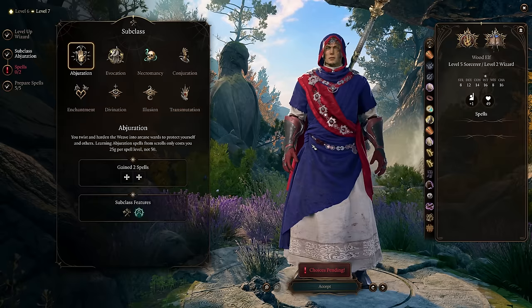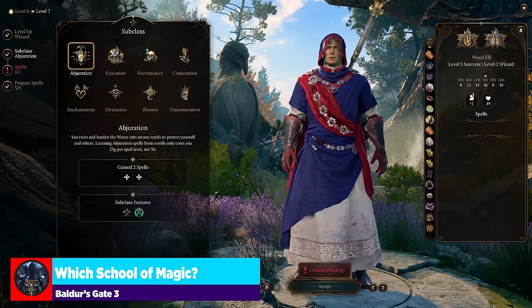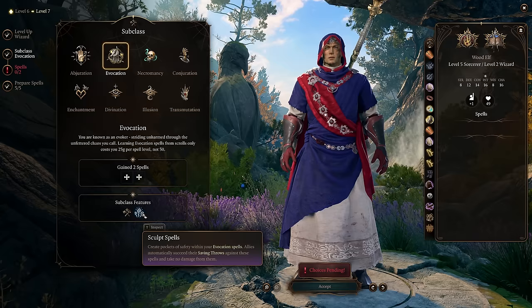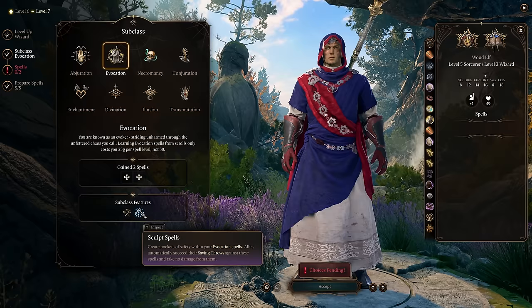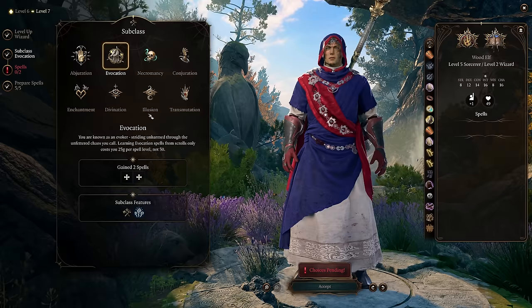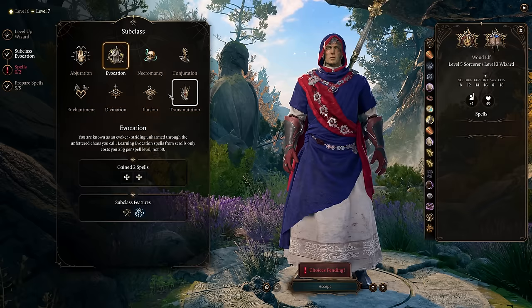We will level up our Wizard once more, and we have a conversation to have about your subclass. You can really go with whatever you want — use my videos as a source of inspiration, not creed. If you want to play Evocation Wizard, I think it's a really great way to play if you're brand new to the game, because of Sculpt Spells. Sculpt Spells creates pockets of safety within your Evocation spells — allies automatically succeed their saving throws against these spells and take no damage from them. You would use Careful Spell from Sorcerer, which costs Sorcery Points, but this is just a passive that turns on for all Evocation spells. And Evocation spells are now half the cost to scribe — so learning Evocation spells from scrolls only costs 25 gold per spell level instead of 50.